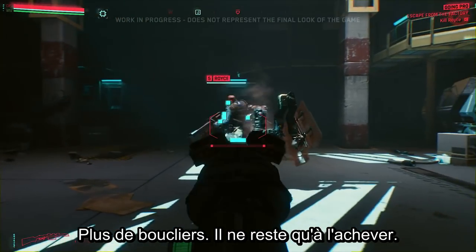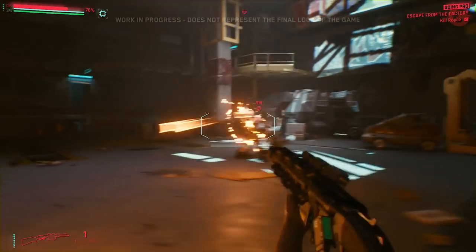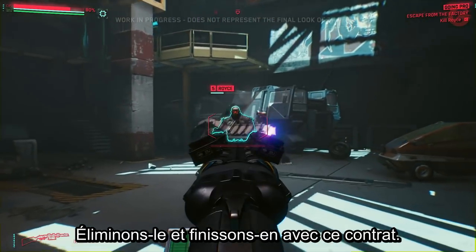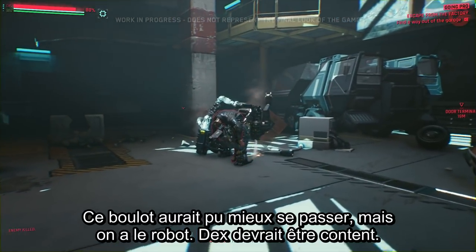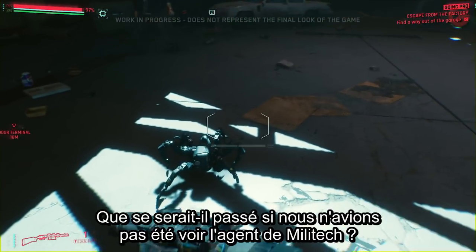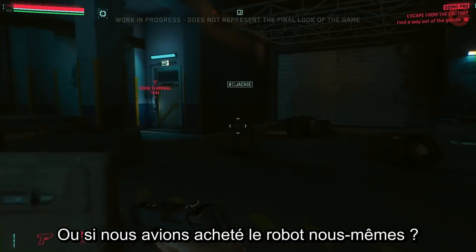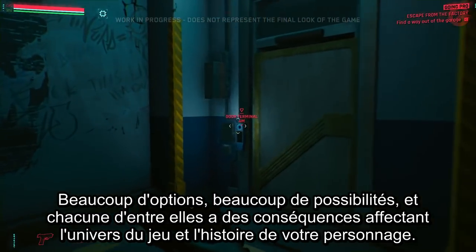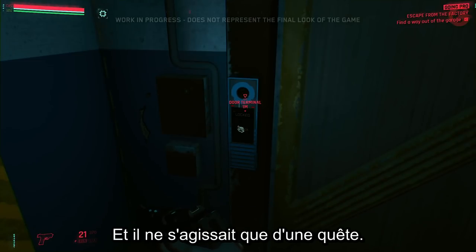Shields down — they finish Royce off. That wasn't the smoothest raid, but V has the bot and Dex should be happy. But think back: what would've happened if V hadn't met with the Militech agent, or told Royce about the agent's plans, or just decided to buy the bot themselves? So many options, so many possibilities — each will have consequences that ripple through the game world and the story. That's just one quest.